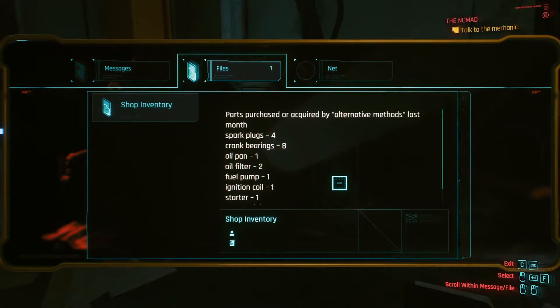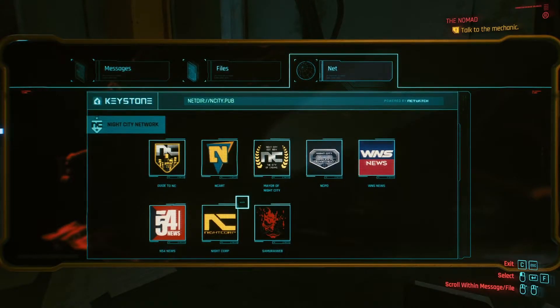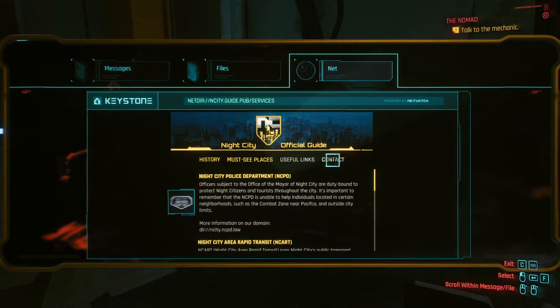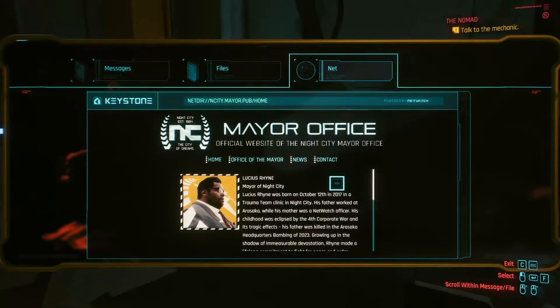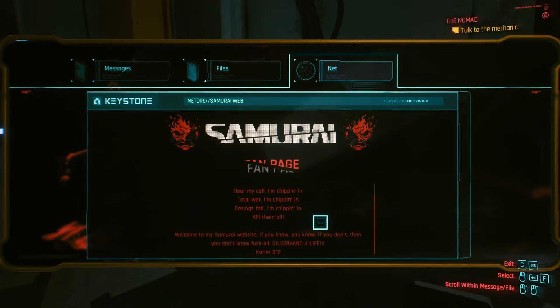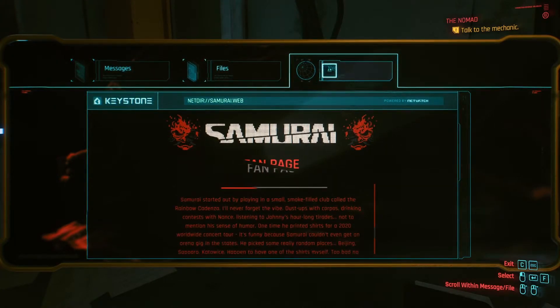Shop inventory: parts purchased or acquired by alternative methods last month. Alternative methods, eh. Samurai web — hear my call. I'm chipping in. Total War, I'm chipping in. Casing fall, I'm chipping in. Kill them all. Interesting, let's read about the mayor.